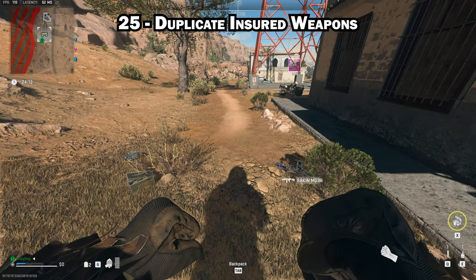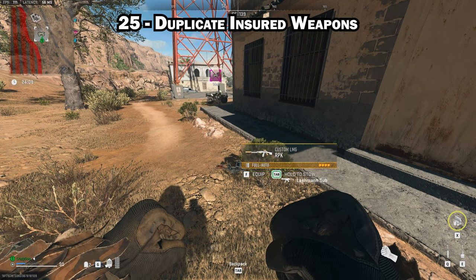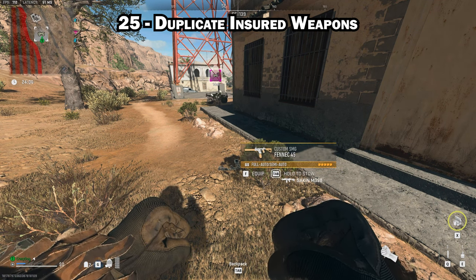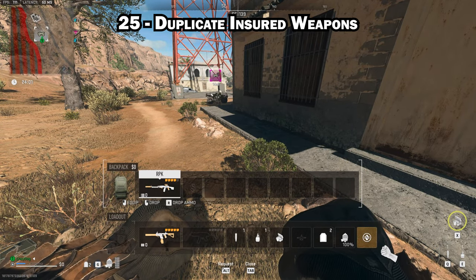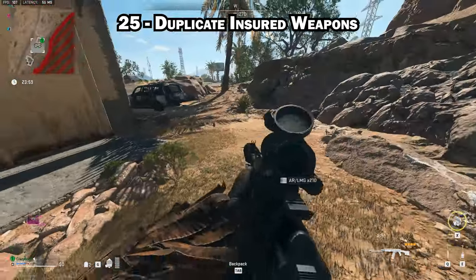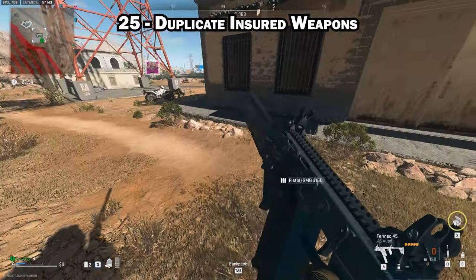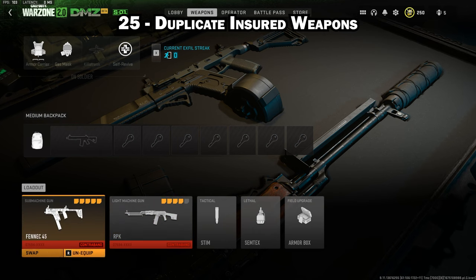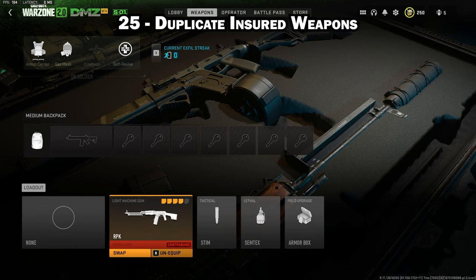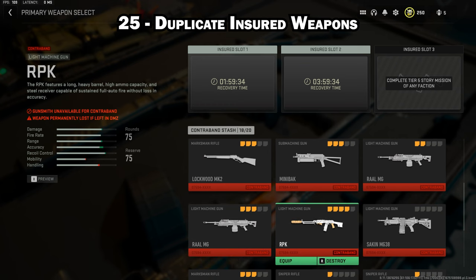To duplicate weapons, all you need is a medium or large backpack. Drop your weapons and then stow them in your backpack. After doing that, the weapons will no longer carry their camo and will be considered contraband. Successfully exfil, then go to the weapons screen — both weapons will be considered contraband and you can unequip them to add them to your contraband stash. The downside is that both your insured weapon slots will be in cooldown.